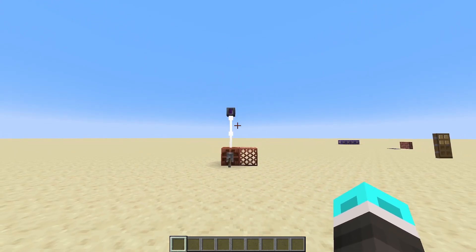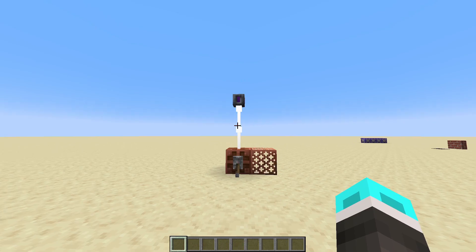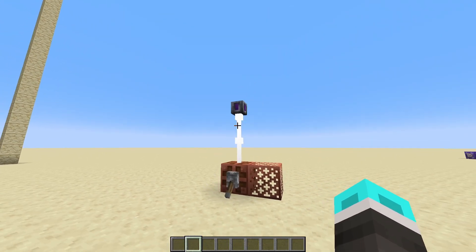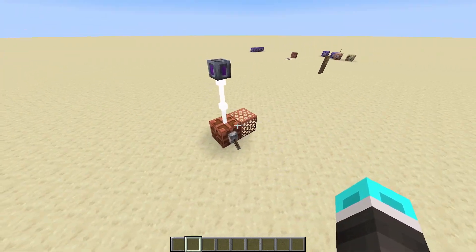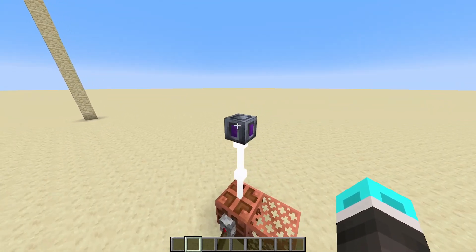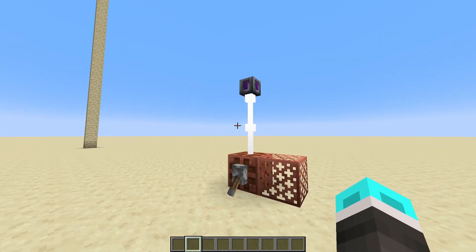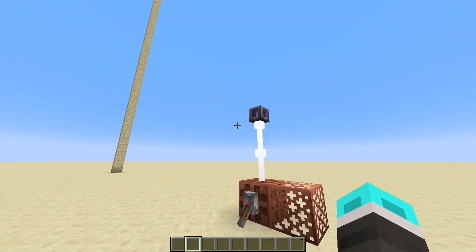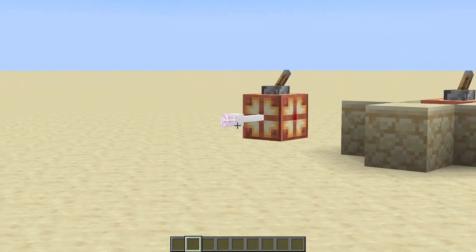The radius that the Tesla can hit you is also much further now — 7.5 blocks as opposed to the previous five. To up the fear factor and lethality, it can actually hit you when you're not grounded, since real tesla coils can hit you in the air. Similarly, leather armor — or at least leather boots — will no longer protect you, since they can shock you even if you're airborne. Leather armor only works for wires specifically.